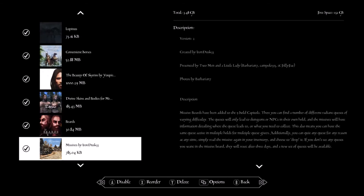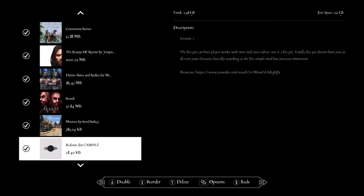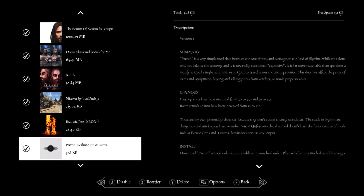Missives — pretty much a billboard where you can find quests to do. There are about four different types per hold: become a carrier, find an object for somebody, deliver weapons, or take out bandits. Realistic Fire — if you jump in a fire pit you actually burn, unlike the vanilla game.